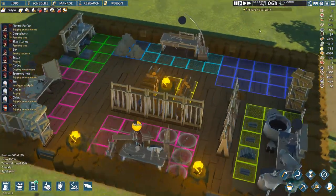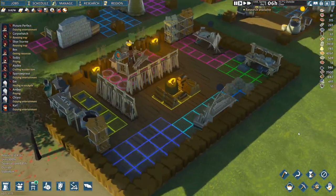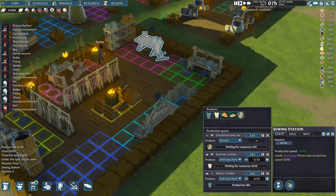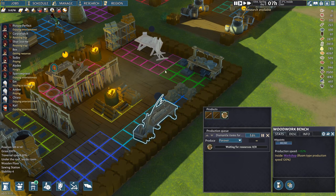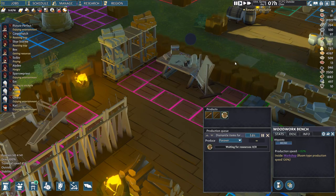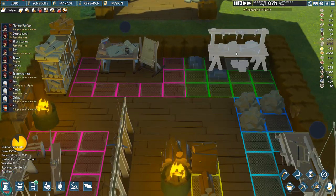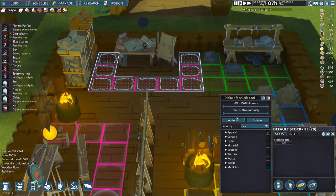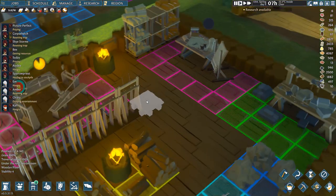I've completely reworked the workshop and I think it's now a thing of beauty. Over here we've got the sewing station - I've moved that over a little bit. The woodwork bench I've moved from here over to here, so they've each got an area around them where they can just drop whatever they produce. This is set up for bows.